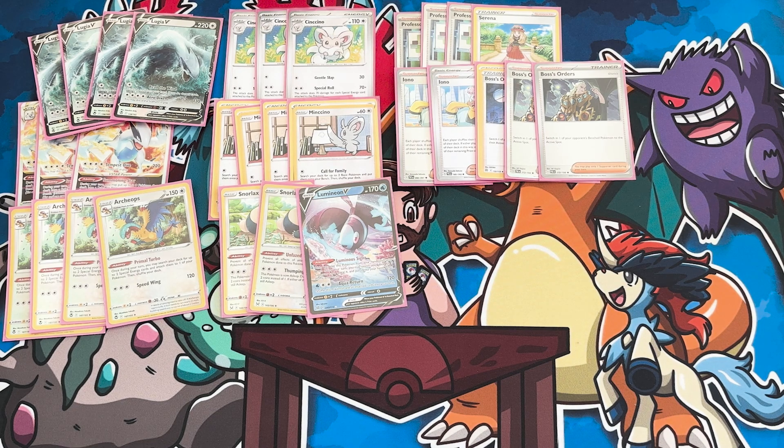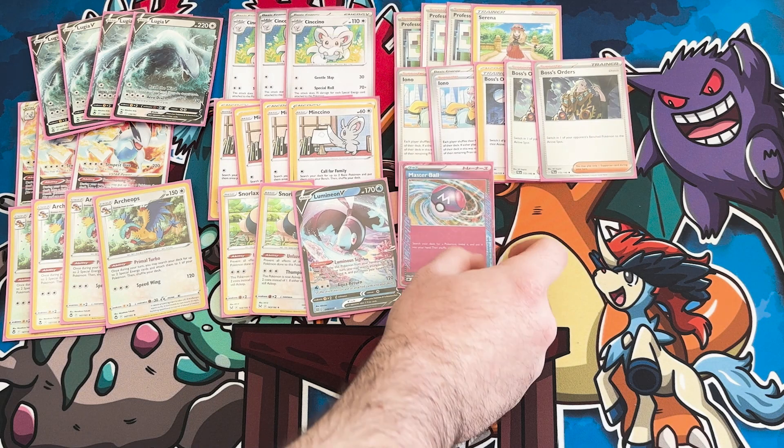So far playing this, we've found the supporter count is enough. We've got a ton of ball search, which is probably the most important part of this deck. Getting those Archeops out of your deck and into play as soon as possible is always good. This deck isn't rushing — it's not essential to do that immediately. You've got a ton of single prizes, so you're not in as much of a rush, which is always good.